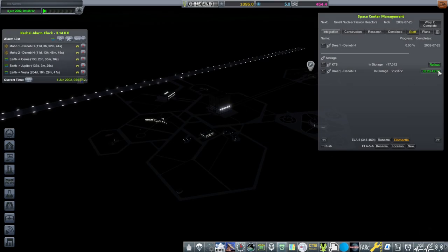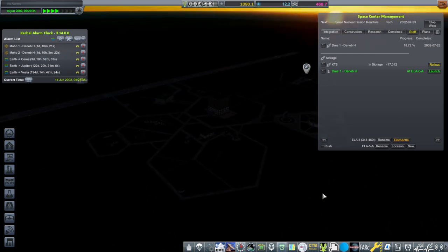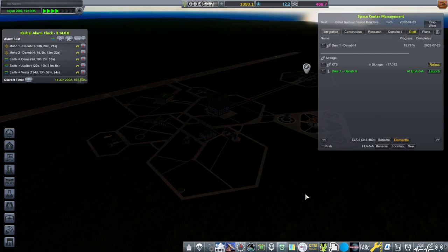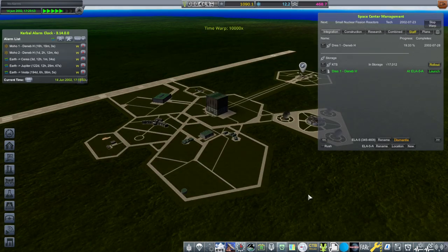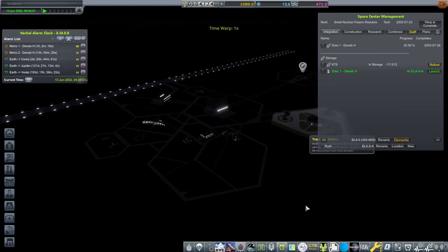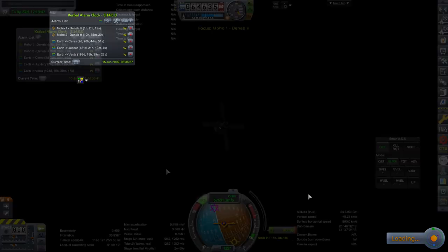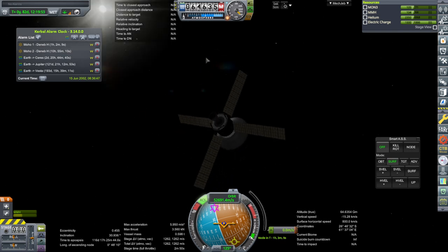I'm just going to roll out the Drez that we have ready, even though it's a little bit early. I think we might want to launch it before we need to deal with the Mercury missions. We'll pay attention to them first. Let's see how our Mercury missions are doing. Comms are fine. The Sun... we're just done. Doesn't seem that bright.